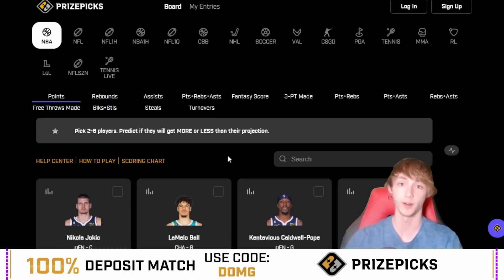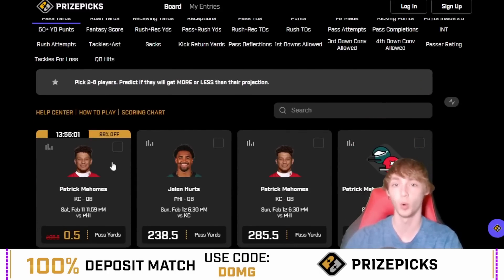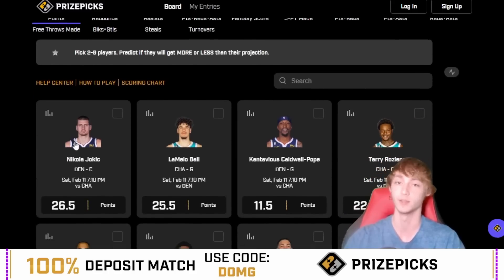If you are not already on PrizePicks and want to join, now is the best time to do so because we have a Patrick Mahomes free square on the board at half a passing yard. If you use code DUMG, you get a 100% deposit match up to $100 using my code DUMG. It's available in most states and most of Canada, 18 years and older, but let's now dive into today's video.